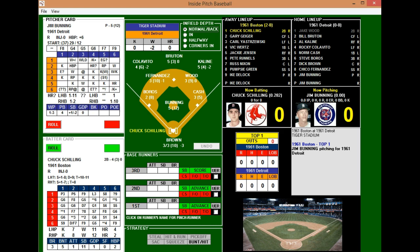Jim Bunning is on the mound. The Red Sox lineup: Chuck Schilling the second baseman bats first, Gary Geiger the center fielder bats second, Carl Yastrzemski the rookie playing left field bats third, Vic Wurtz the first baseman bats cleanup, Jackie Jensen the right fielder bats fifth, Pete Reynolds at third bats sixth, Russ Nixon behind the plate bats seventh, Pumpsy Green the shortstop bats eighth, and Ike DeLock on the hill bats ninth.